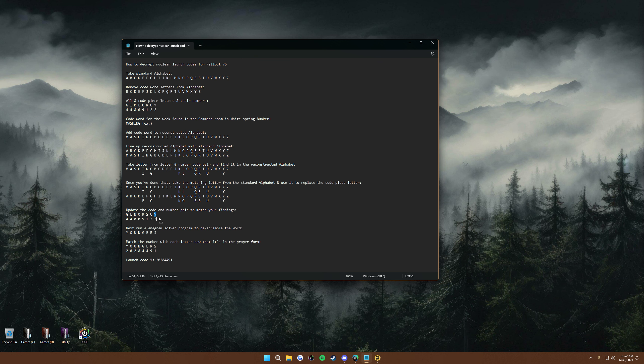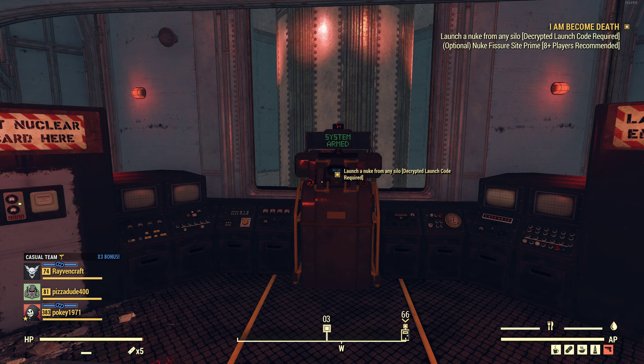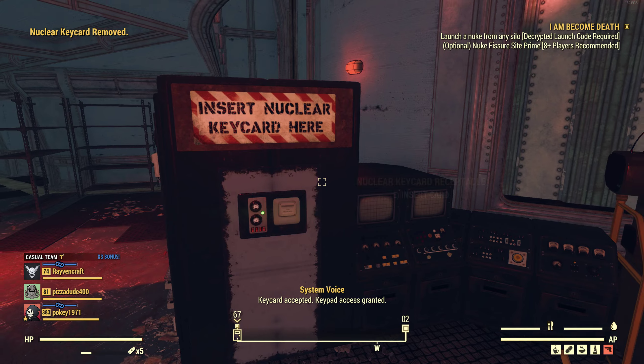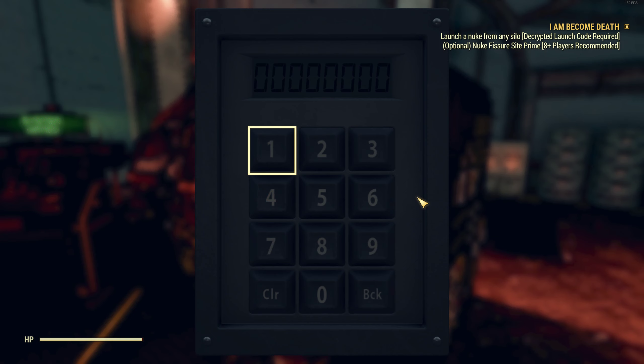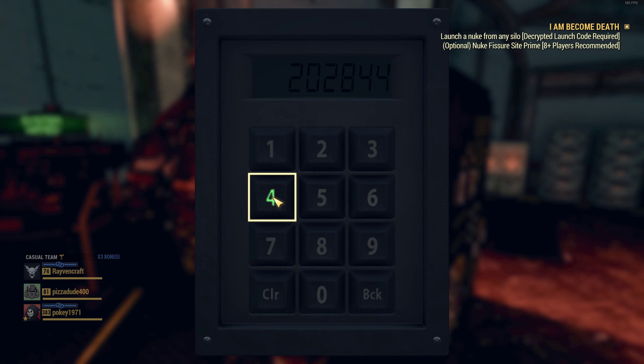So Y is two - you take these letters and their correlated numbers, like G here is four, so G in YOUNGERS is still going to be four. This is the launch code. Now that I've decrypted it, you're going to need that nuclear key card. Over at the targeting computer you need the code first - so I'm going to start putting the code in. The code was 2-0-2-8-4-4-9-1.